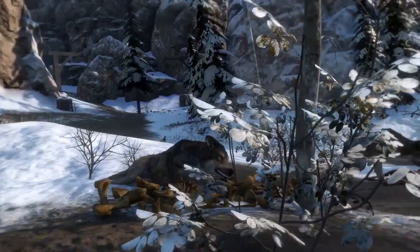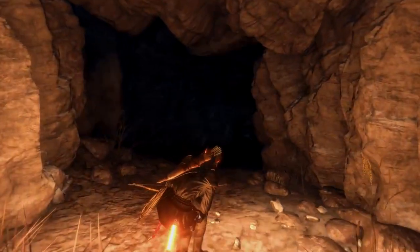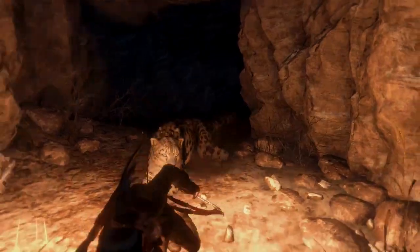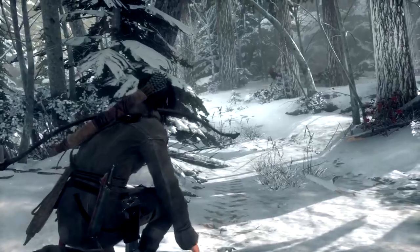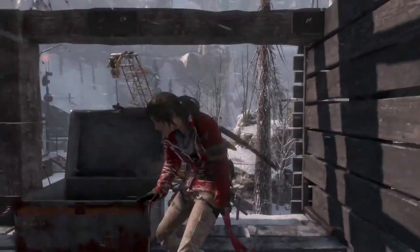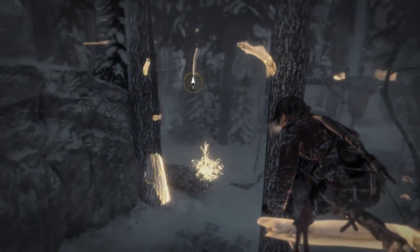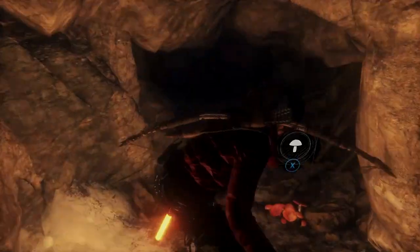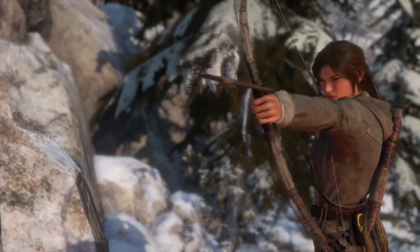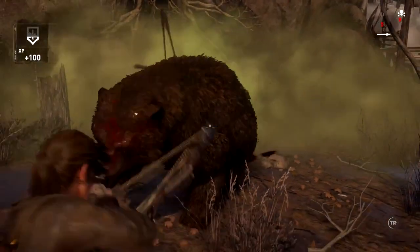The wilderness is heavily populated with dangerous wildlife that actively protects the secrets within. Lara must confront these threats as she searches for clues and collects critical resources. Often outnumbered and overpowered, Lara will need to be resourceful in combat — crafting special ammunition, stockpiling medical supplies, and upgrading her weapons to defeat these deadly predators, regardless of their size.